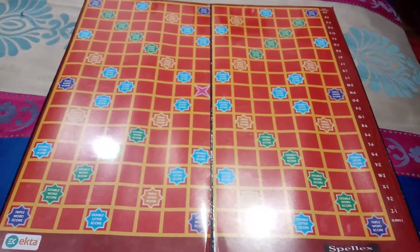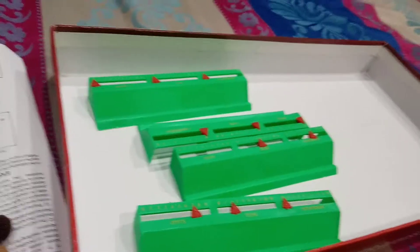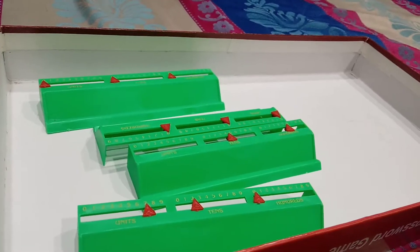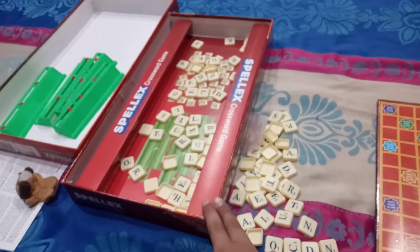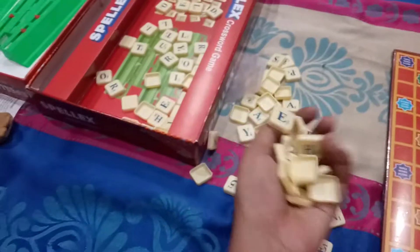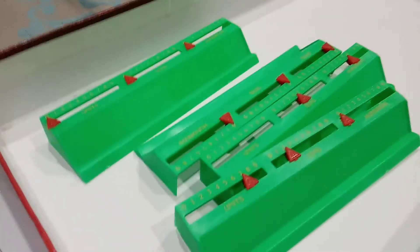Let's take an example of me and my friend. I am playing with my friend today and I have these — these are the scoreboards. When this game comes to you, or you buy it, this will surely be there. What things are there in this set when you buy it: first of all, these bricks or blocks will be there, this board will be there, and these scoreboards and this help page will be there.